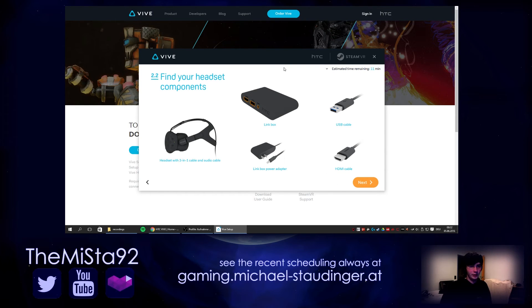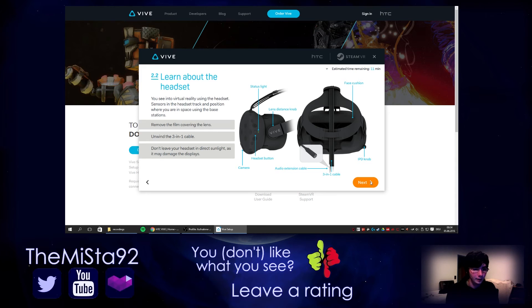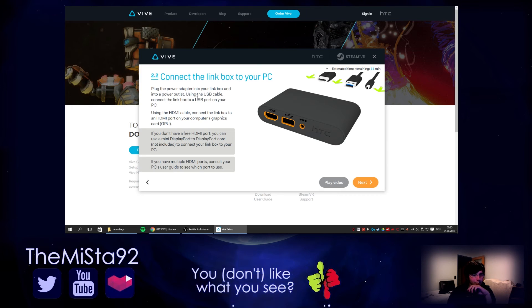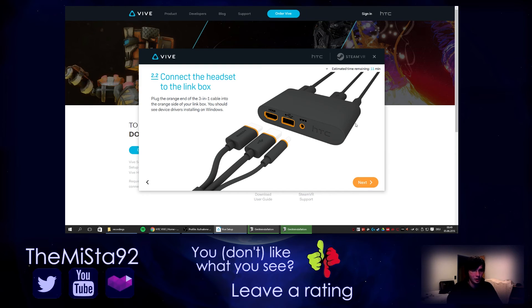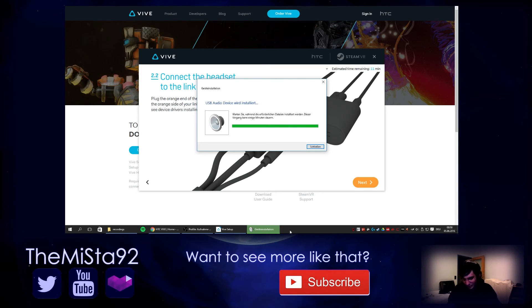Find your headset components: the link box, the headset, the power adapter, the HDMI cable, and the USB cable. Learn about the headset — unwind the 3-in-1 cable and see how long it is. Connect the link box to your PC. Plug the power adapter into the link box and into a power outlet using USB and HDMI. Plug the orange end of the 3-in-1 cable to the orange side of the link box. There's also a USB audio device — that's the audio plug as well.